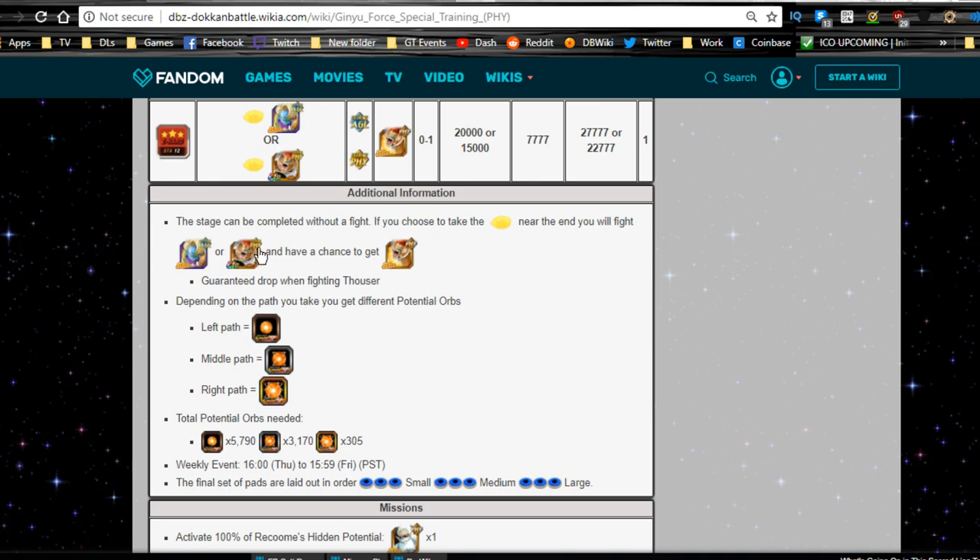Then you face either Recoome or Thouser. If you get Thouser, it's a guaranteed Recoome job. If you don't, you can get a Recoome card or a training item — typically a physical Z-sword or whatever level of the event you're going up against. For example, Jeice would give strength training items and stuff like that.